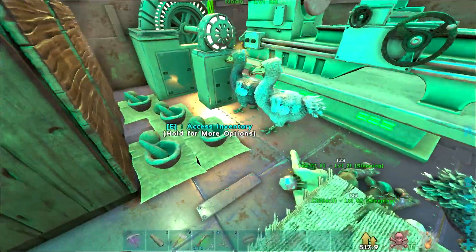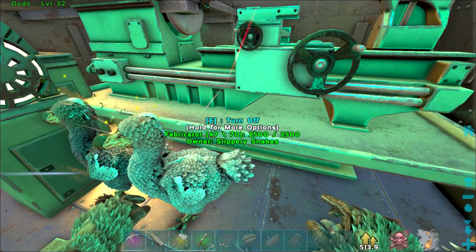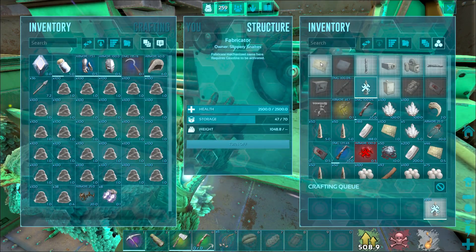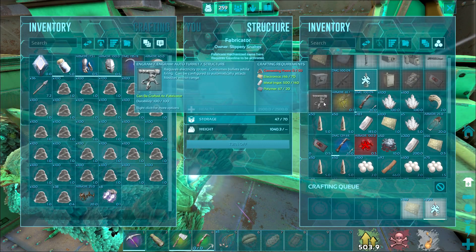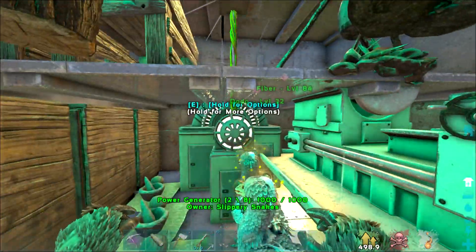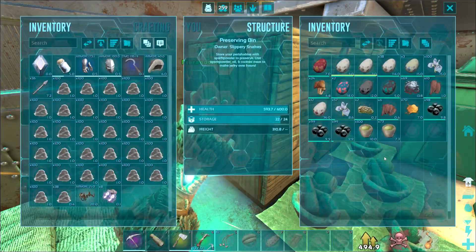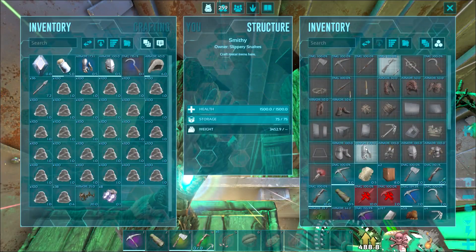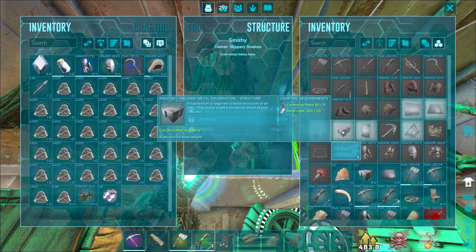All right guys, we're over here in the base and we're currently level 70, but we're trying to push for at least 75 right now. So I've got a note and I'm just gonna start crafting up a bunch of stuff — bunch of bullets, bunch of electronics. That should give us enough for I don't know how many turrets. But we're gonna need some more polymer, so I might get someone to grab some obsidian real quick, and in the meantime I might just start crafting up some metal foundations and just start prefabbing the base.